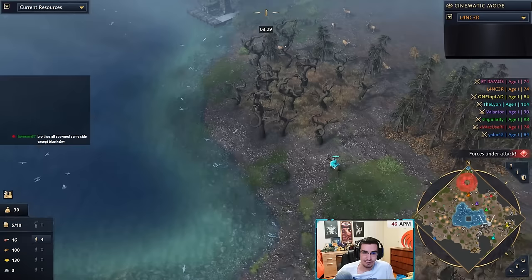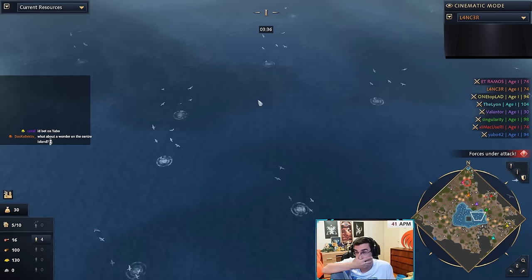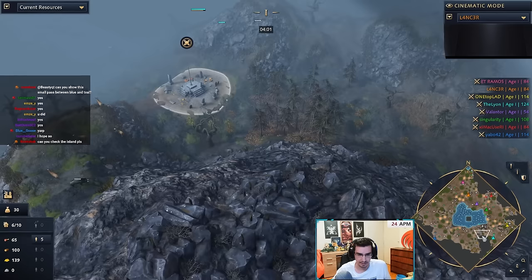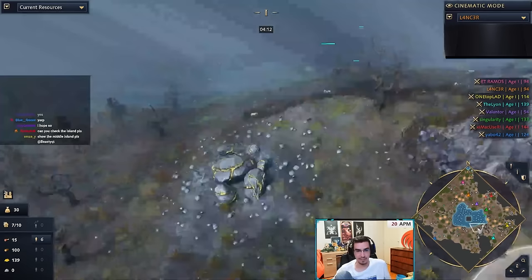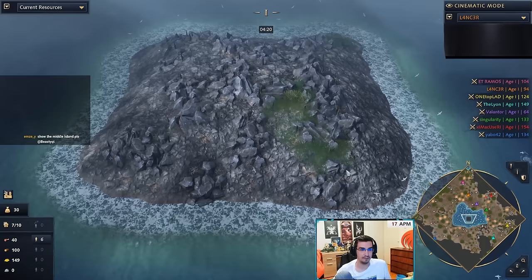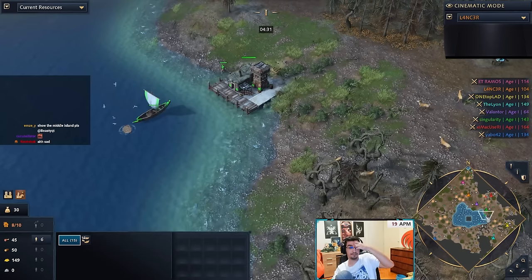Another question is, if players do go for water — I didn't expect this many to be spawned so far from it. If they do go on water, are they going to fight? The fish are very close to one another. Imagine if all eight players went on water — they would have some troubles. There's a small pass between Blue and Teal; you can only walk through basically one side. If Yabo expands all the way there and walls off, that's going to be rough. The middle island has a lot of shoreline fish — 15 — but you can't build there.